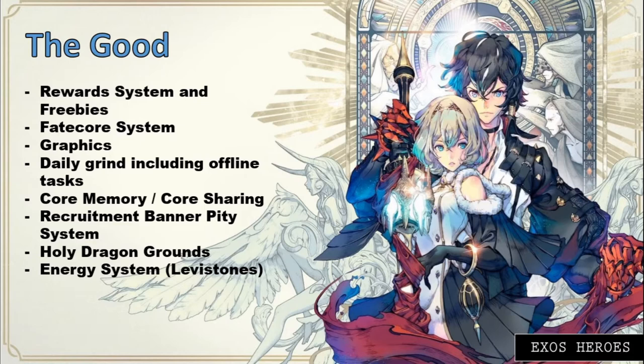The last good reward is our attendance book, which yields a lot of good items once every day when you log in. Next, we'll be discussing the Fate Core system. The Fate Core system addresses our duplicates, provides very good enhancements to our heroes, and gives us a way to strengthen them. For duplicates, you either transcend it or fusion it to your existing Fate Core heroes.